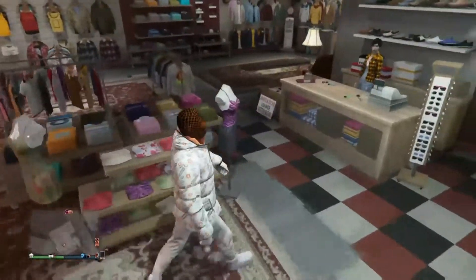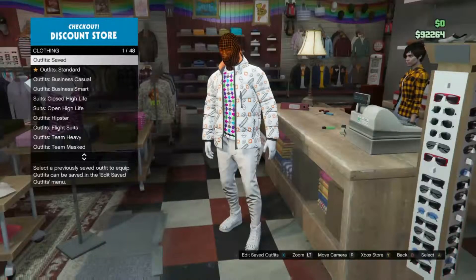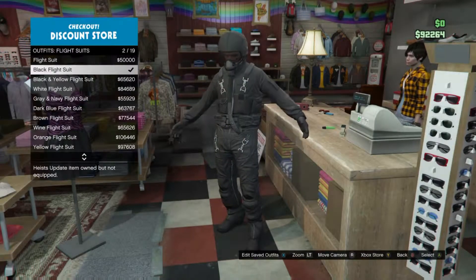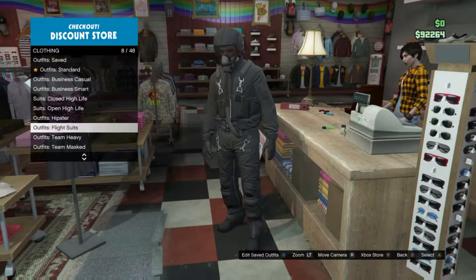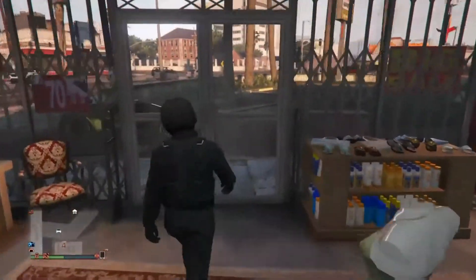Once you're in the shop, you need to go to the woman and then press right on the d-pad to check the outfits. Go to flight suits and then click whichever one you want. I like the black one because it was the cheapest one, but you can pick any one you want.